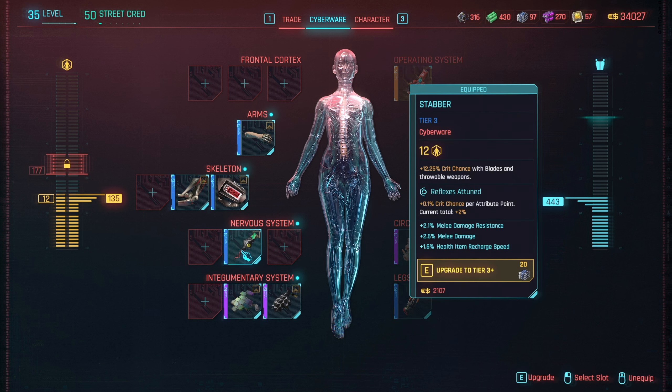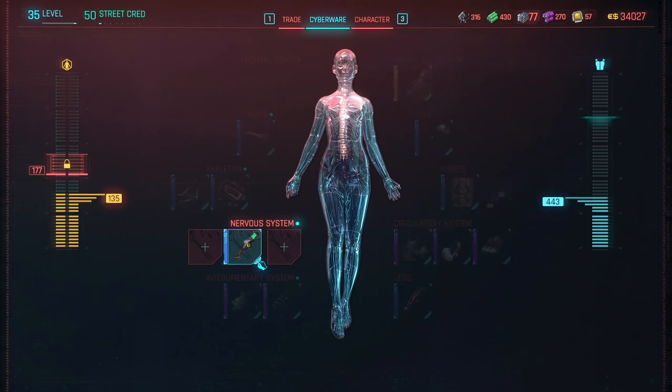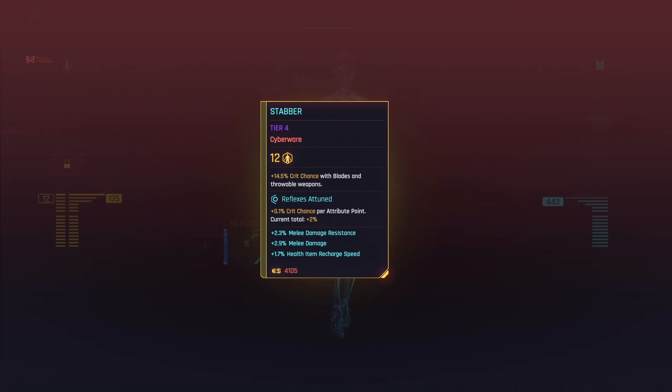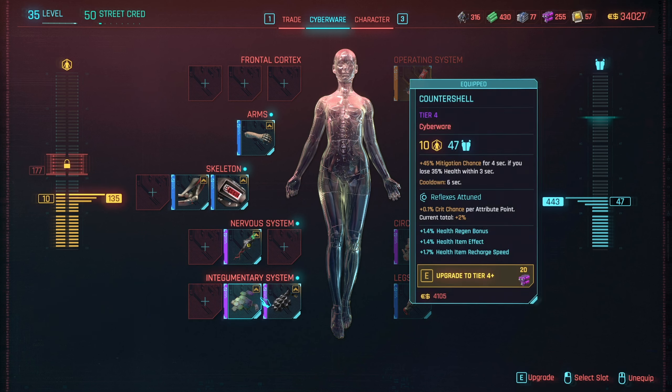As far as upgrading stuff goes, things that I actually care about - the stabber, you're just crit chance. That's good, we like that. Melee damage resistance, melee damage, health and recharge speed - that's all great. That's all basically perfect. And then using the purples, which I've got tons of, upgrading stuff to tier 4 is easy peasy for me. I picked up Countershell - plus 45% mitigation chance for 4 seconds if I lose 35% health within 3 seconds. Pretty clutch, I think.